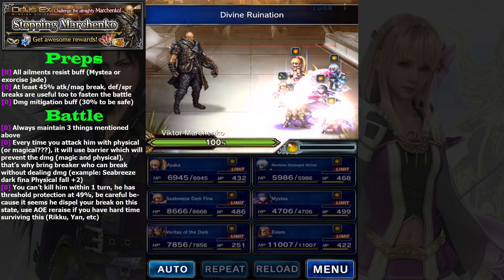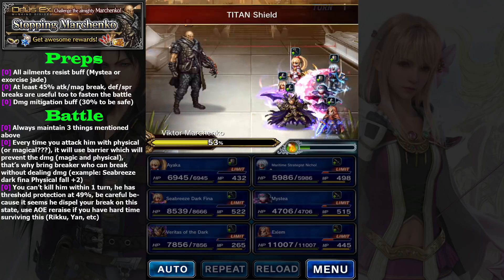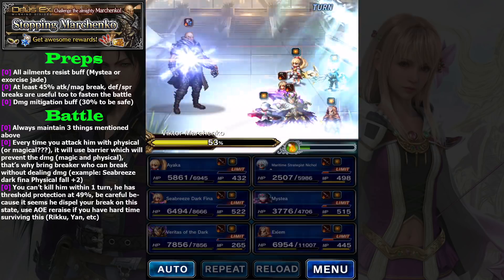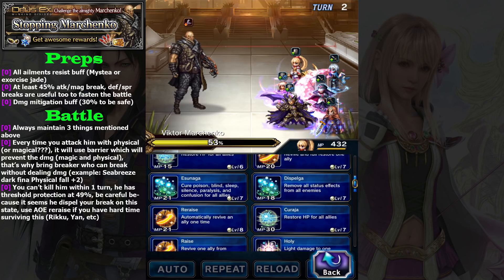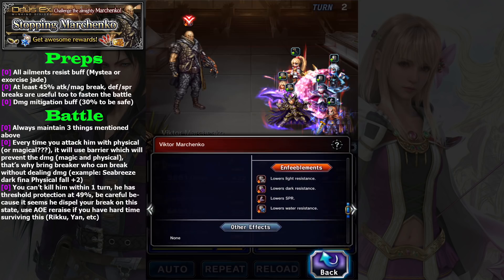Simply ditch Ayaka because she basically doesn't do anything in this battle. So I'll use Defy Ruination — it deals too much damage, so it triggers Titan Shield. As you can see, the damage dealt is really not a big deal, about 3000. But if you have break applied and general damage mitigation for your party, you will be safe. General mitigation, attack/magic break, and all element resist — you will be safe for the entire battle.